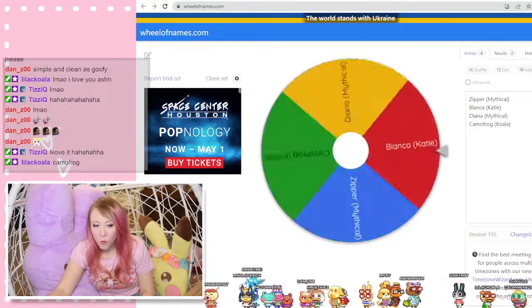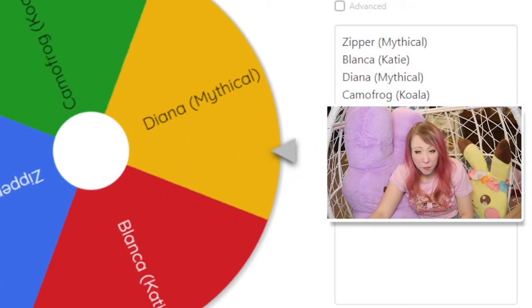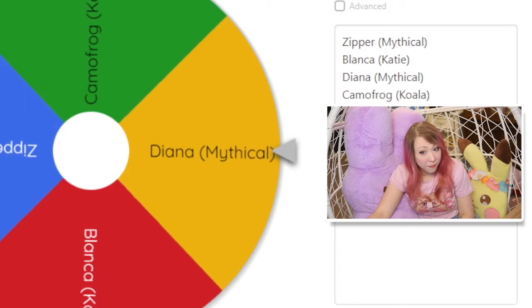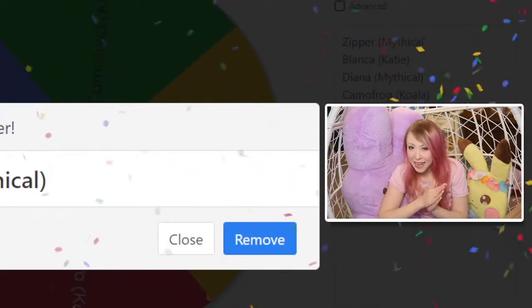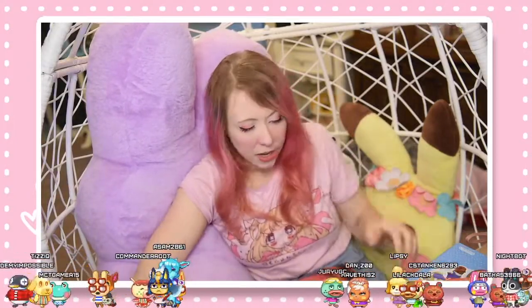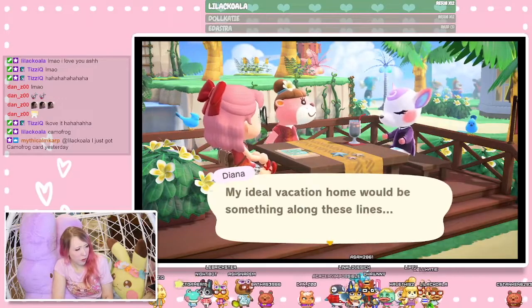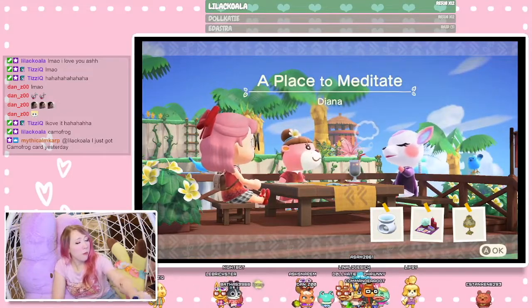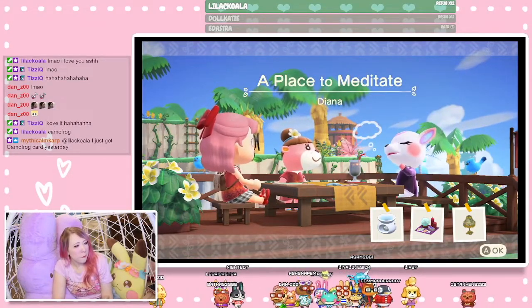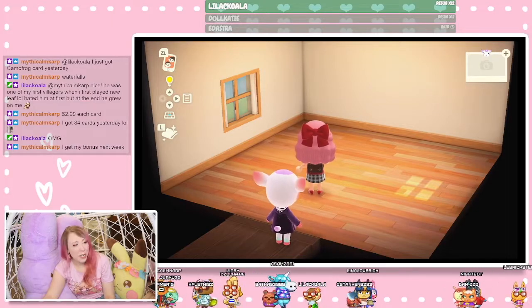Who's it going to be? It's Diana! Another fancy one. All right, got Diana's card here, so we're going to get her scanned in. What kind of home are you thinking about? A place to meditate — interesting. I don't know how it's going to go, but we'll figure it out. And here we go.